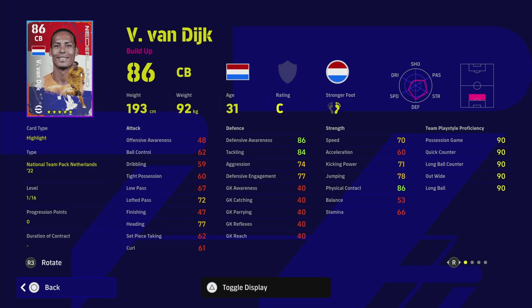We had his version from the Liverpool pack, we have a standard card which goes to 16 levels as well - they're very similar and well balanced. The only difference between his standard card and this national team card is physical contact and curl, which you don't really need. If you are playing quick counter there's no difference between these cards. But you could buy the standard one and all you'd be missing is minus two on physical contact and the team play style.